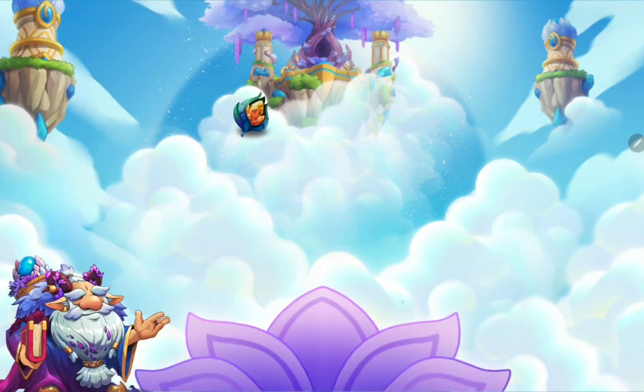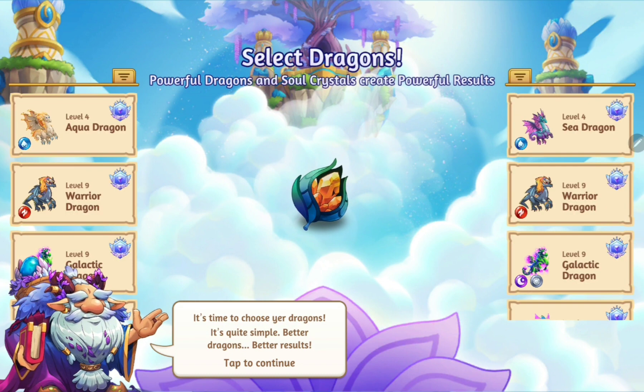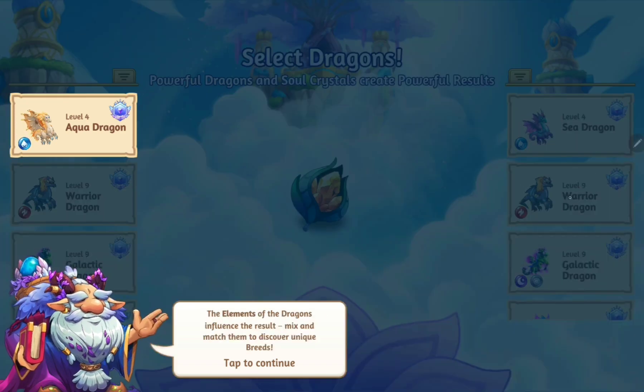Let's see where this takes us. You need a soul crystal to get things cracking — here's a rare shiny one for you. Tap to continue. Like, who is this guy? I just met him. Alright, so then we're gonna select two dragons. I think I'll just select the two top ones. The elements of the dragons influence the result — mix and match them to discover unique breeds.